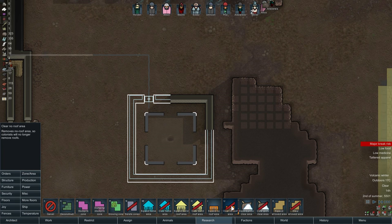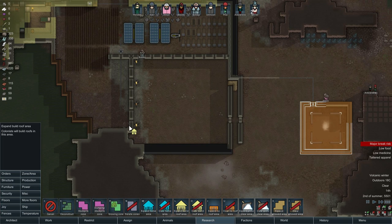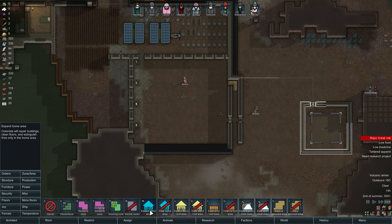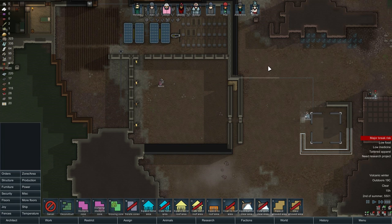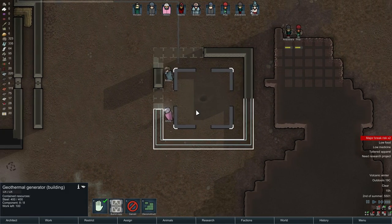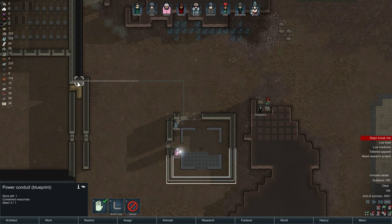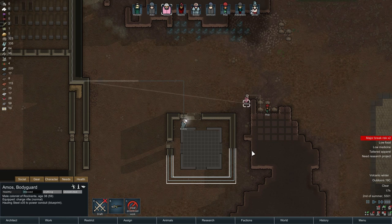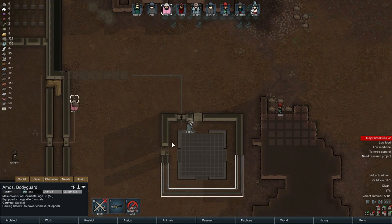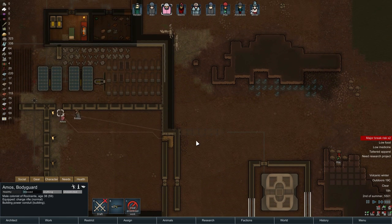Expand no roof area — no roof here, thank you very much. Build my roof here so our people are roofed when they shoot from here. Amos is building some components and bringing them in. Amos, if you could focus on this that would be much better. The conduits need to be built — hopefully you can build here. Go do the conduits now. This is almost built — Bobby can finish it. There we go, Bobby finished it. Amos, continue that. We need to connect this as soon as possible.